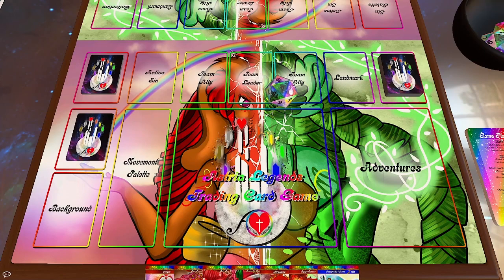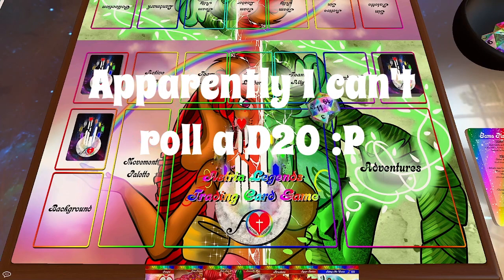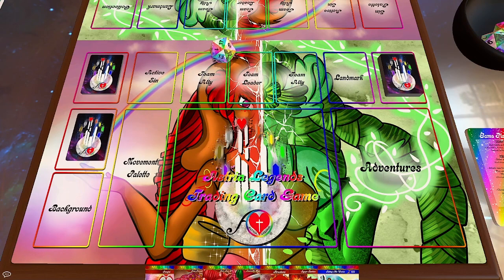Use a d20 to roll and see who goes first. Once you know your starting player, you have everything you need to start the game.